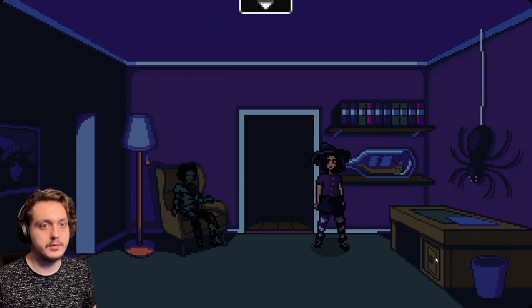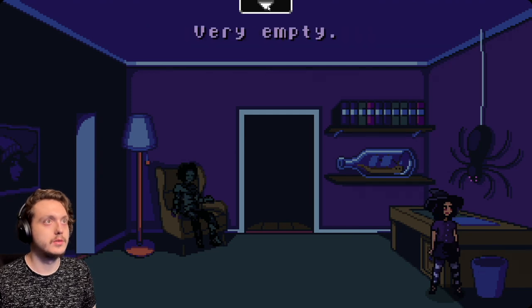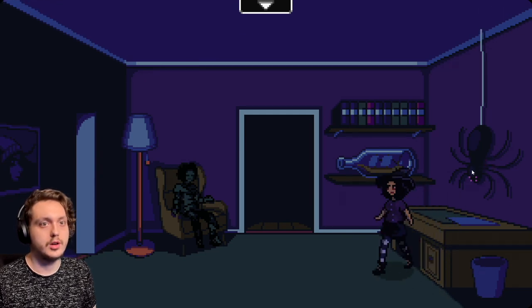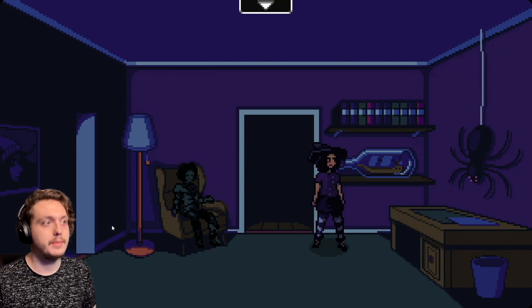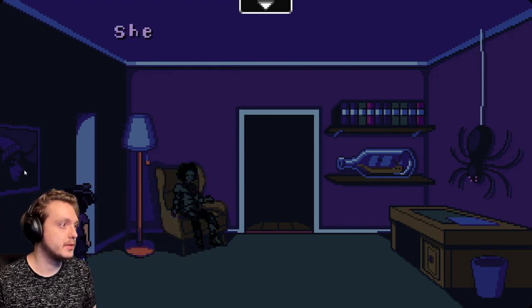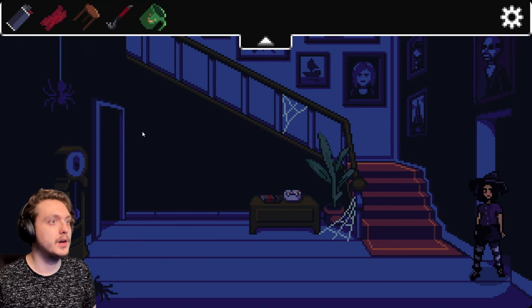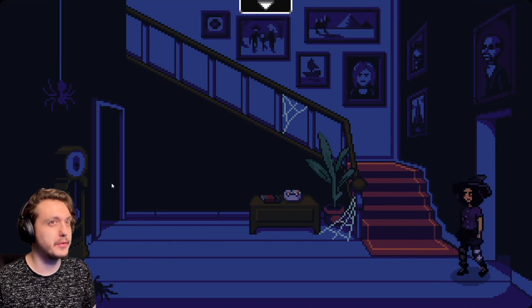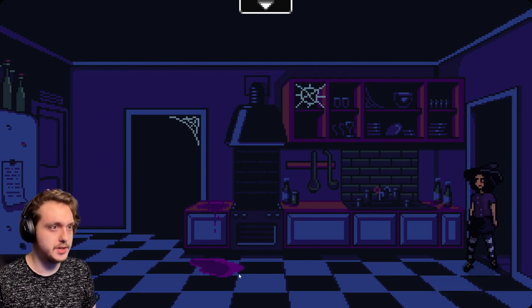A drawer. Trash can is empty. Very empty. Turkey? Okay. There's a lot of paperwork. Can I turn the light on? I flicked the switch and nothing happened. Is that us? She looks a bit cranky. I don't recall seeing a bathroom. What do we have? Empty mugs. Just a bathtub. I don't recall seeing a bathroom.